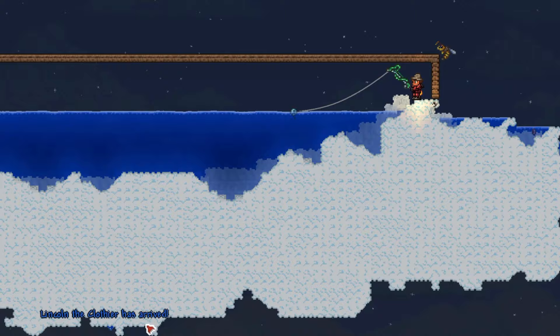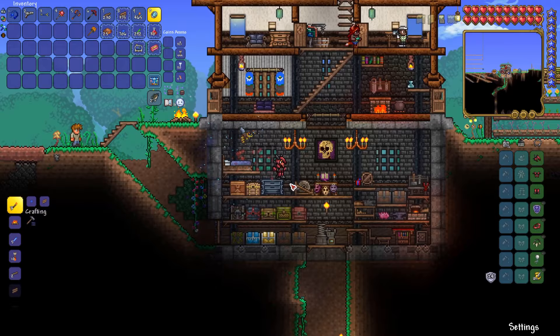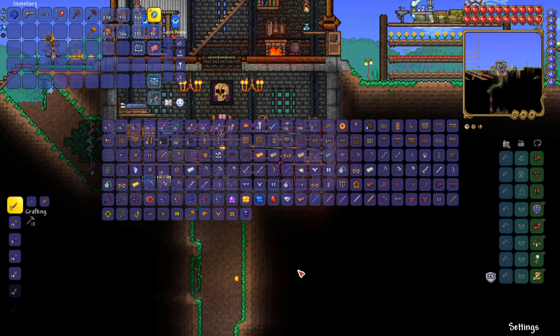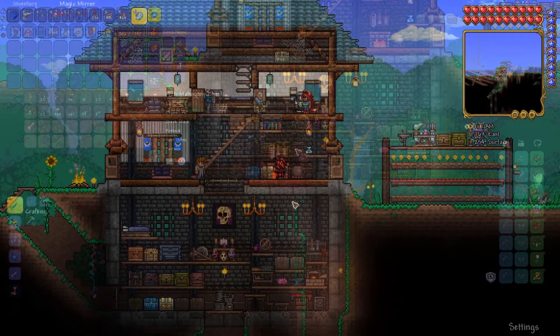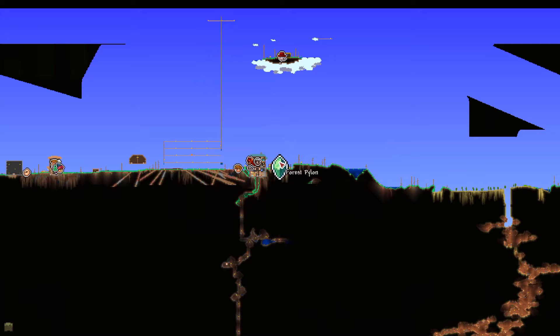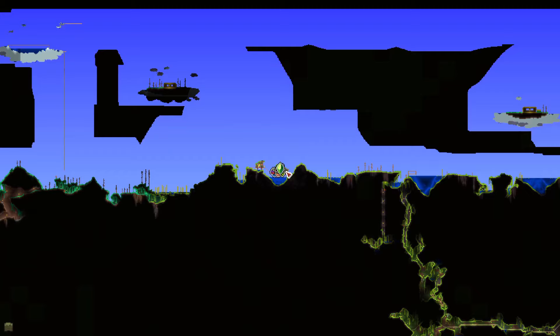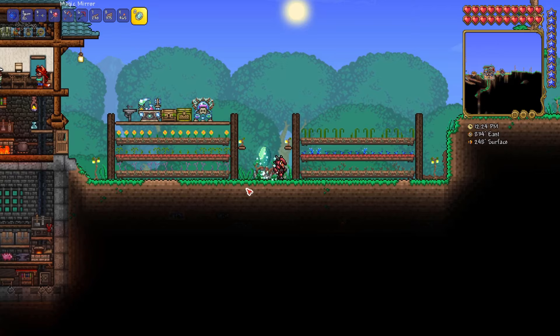Just remember though, that if you put a torch in one of these rooms that otherwise meets the requirements for NPC housing, you may end up with a villager moving in there unexpectedly. Now that we've covered the basics of housing, let's talk about setting up a good personal home base. In addition to having a spawn point room, you'll also want a crafting area and plenty of organized storage, an herb garden and alchemy lab, and a fighting arena for boss fights and invasion events. Due to the ease of moving around the world via pylons, these different components can easily be put at other locations. Today we'll only cover the crafting and storage areas, and we'll save the others for a later video.